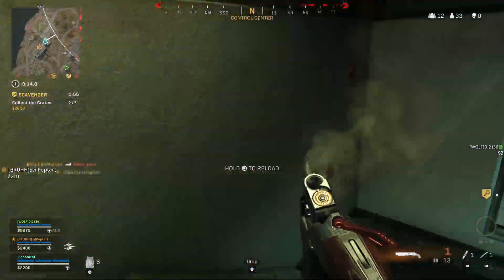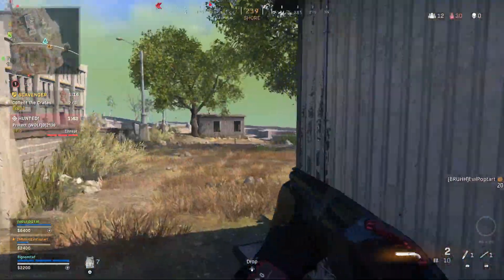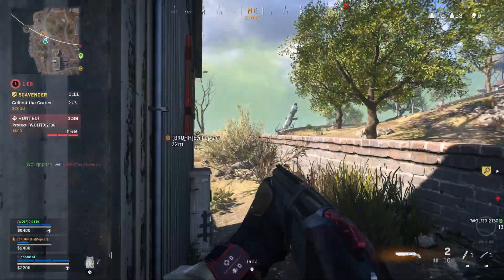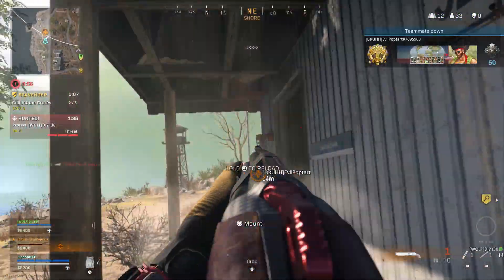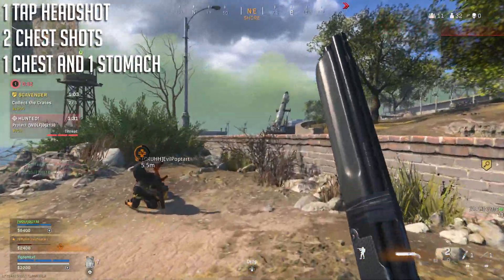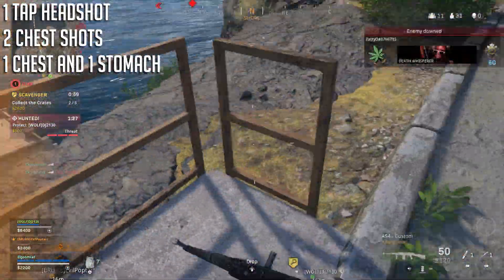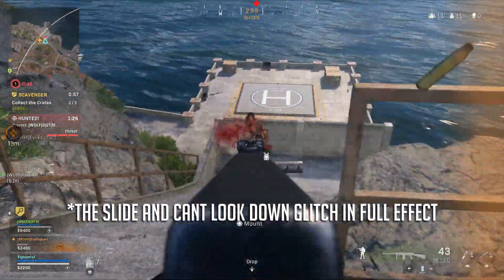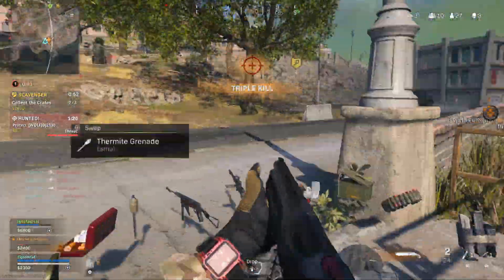It's the most satisfying thing when you hit someone's head and they just go straight down — they thought you were sniping them but nope, it's a double barrel. Thankfully it's got some degree of forgiveness because if you hit the chest you can still two tap with two chest shots, and if you hit one chest and one stomach shot you can still two tap. But it has to be two chest shots or one chest and one stomach — two stomach shots isn't gonna cut it.